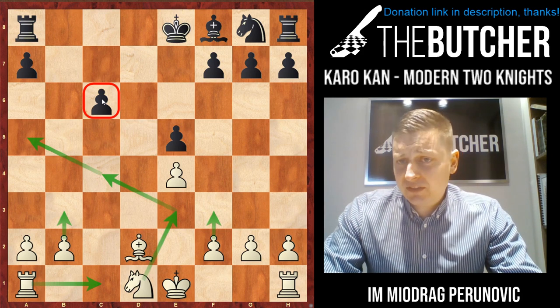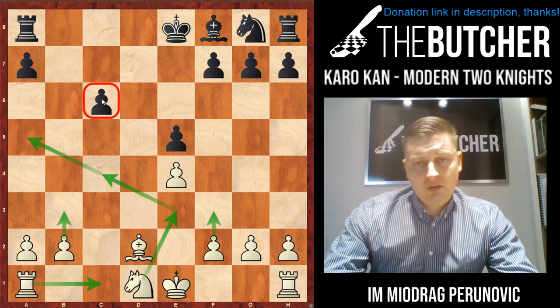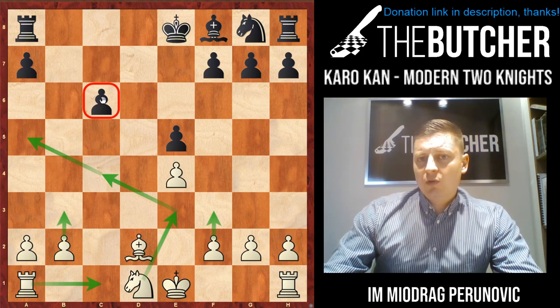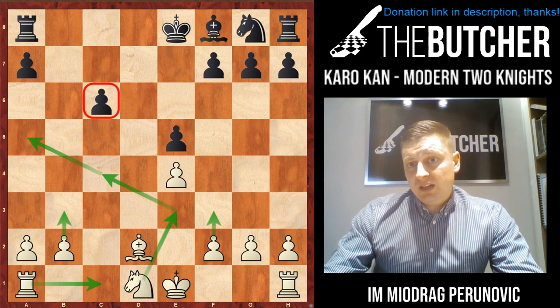On any Nf6 just make sure to defend the central pawn with f3. When experienced players get into this type of position it is more like a technically winning position for White.